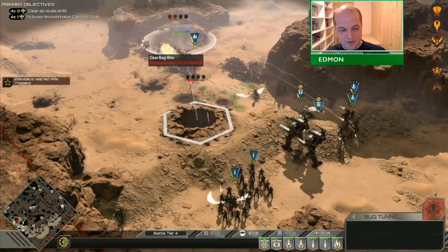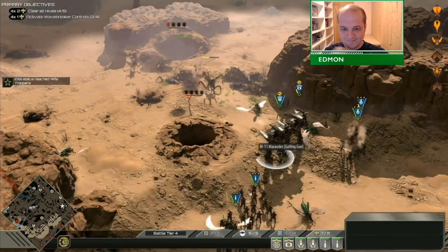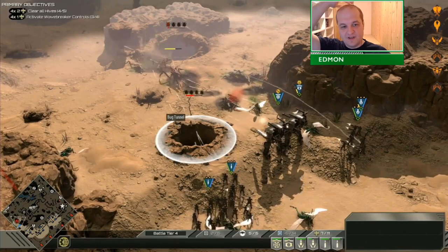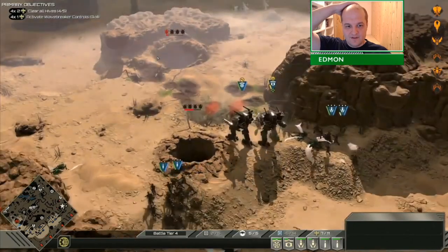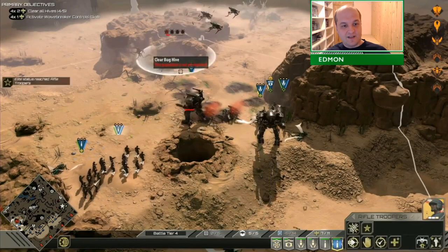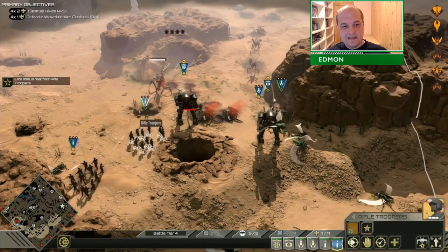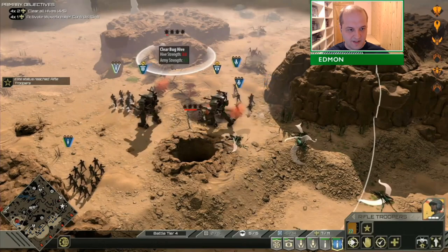So I was just pushing really super hard here. This was pretty intense because this particular hive is quite small — it's only one main hive and one hole. So it's a relatively easy one to push down, and two Marauders can pretty much handle it, as long as you focus their fire on the royal bugs when they come out.